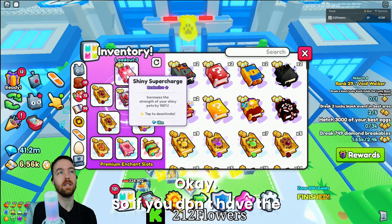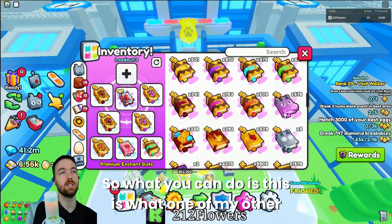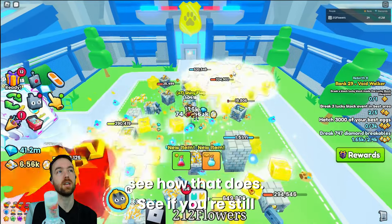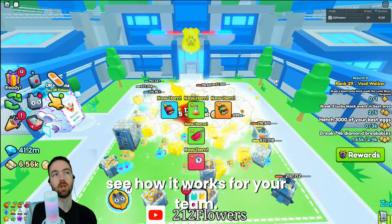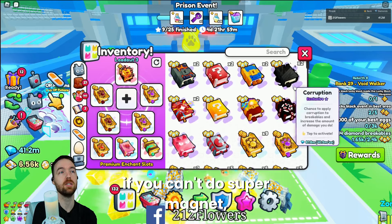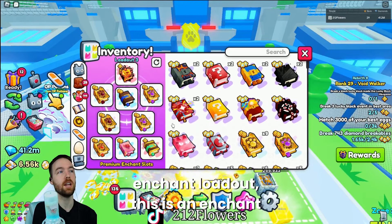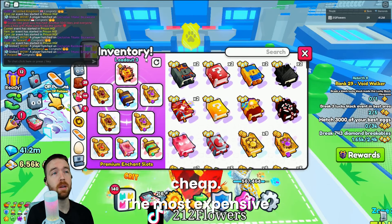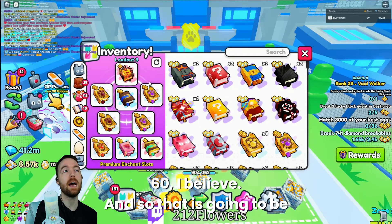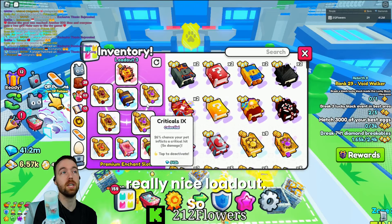If you don't have the shiny supercharge or it's extremely expensive, one of my buddies in the top 100 recommended trying out the explosive enchant — see if you're still getting that three-hit damage and see how it works for your team. He said it does work well for him and he definitely recommends it. And if you can't do super magnet, you can always just go with magnet three and sit in the last area — it does the exact same thing. This enchant loadout is extremely cheap; the most expensive thing is upgrading your enchants to around level 60.